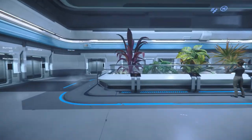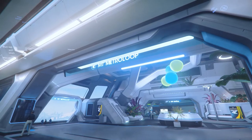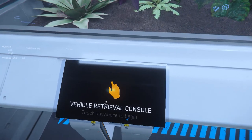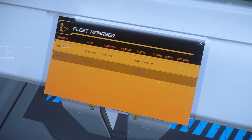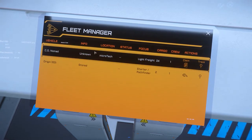We're going to use the vehicle retrieval console with F. This shows you all the ships you have available, which you can either purchase online or purchase or rent in-game if you have saved enough credits. On this account I have two ships: the Origin 100i and the CO Nomad. To the right of the Nomad you'll notice a Claim button — if our ship is destroyed, lost, left in another spaceport, or you log off without landing, you will need to reclaim your ship to your current location. In future this will be tied in with ship insurance, but for now insurance is not in play.